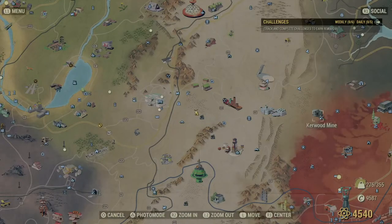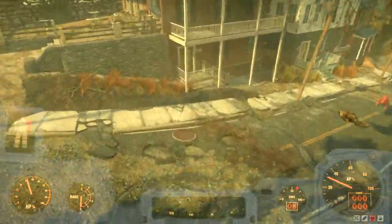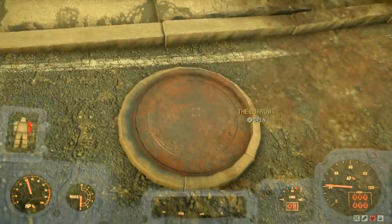The first step is to travel to Harpers Ferry and head west. On the compass you will see two unmarked location indicators. These are manhole covers that lead to the Burrows.